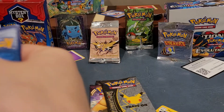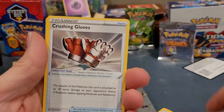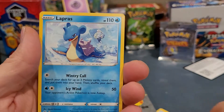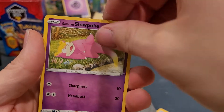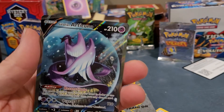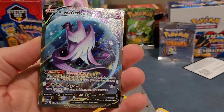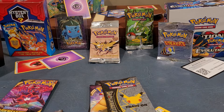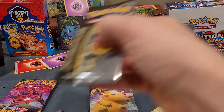Chilling Reign pack. Code card, three to the front. We got Peonia, Whirlipede, Crushing Gloves, Rockruff, Swirlix, Lapras, Deerling, Slowpoke, Qwilfish Reverse, and an Articuno V. Wow — that's a very nice card. Gotta love Articuno.